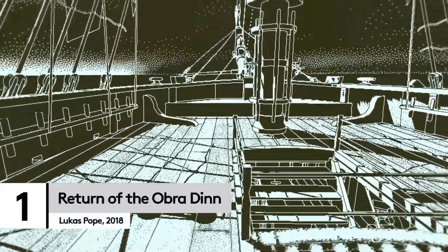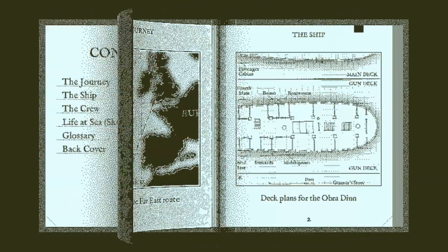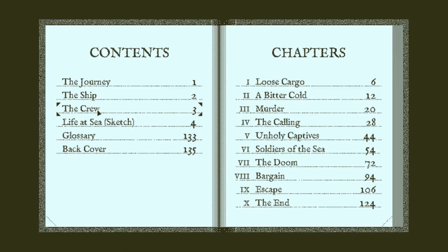We've done videos in the past about detective games, and it's a genre that we love here at Logitech G. But few of them truly make you think laterally. Instead, it's a case of collecting all the clues and joining the dots — most of the information is handled in the game, not in your head. But Lucas Pope's Return of the Obra Dinn is different. You'll have to gather evidence by exploring the game's world, but the systems here force you to think deeply about how you use that information.